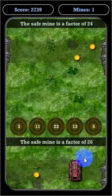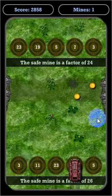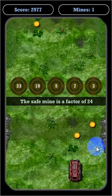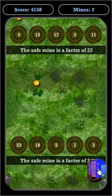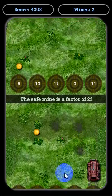So I can go over that one. The next one says the safe mine is a factor of twenty-four. I'm going to try to pick up these coins here, and I know that three is a factor of twenty-four. So let's pick up that coin, pick up that coin, go to the mine — that's a factor of three. This plays like all the other Math Tank Run games.